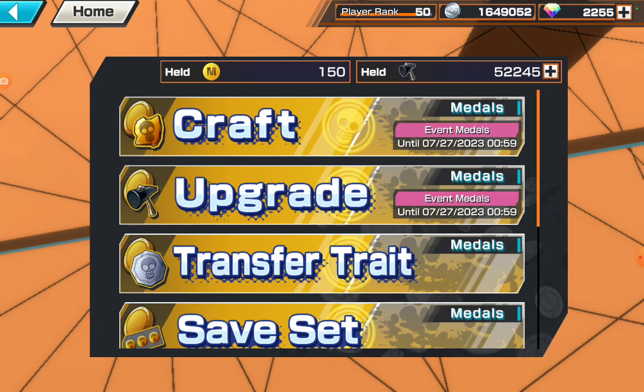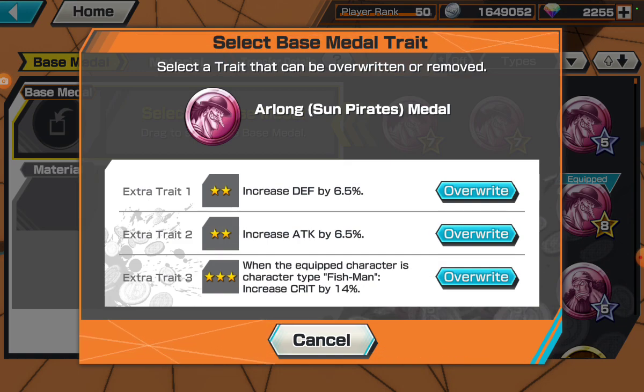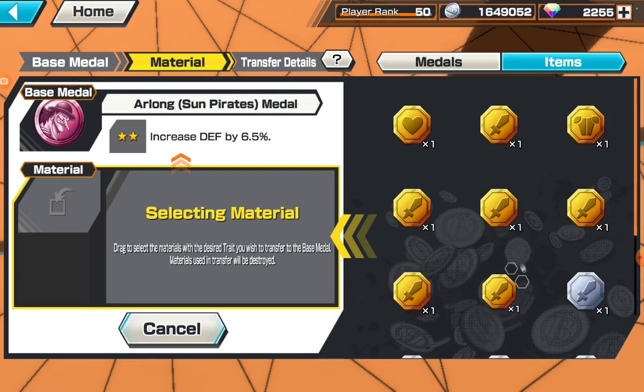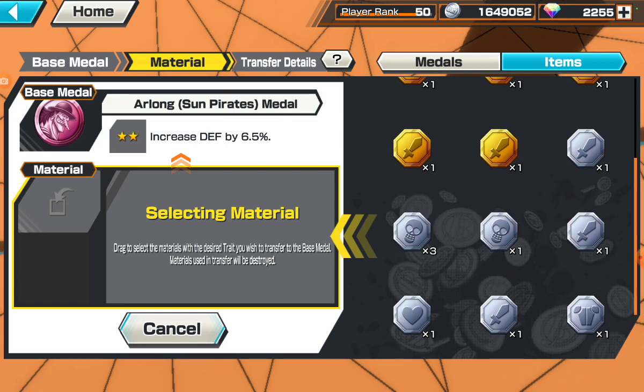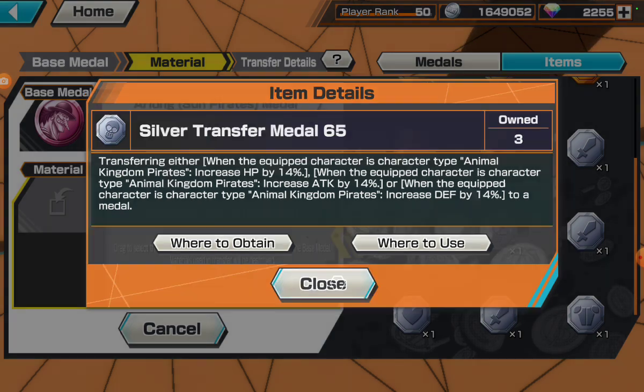Let's go to medal traits transfer. Say Arlong right — defense. If we go to medal items, you're going to get stuff like these over time when you're playing One Piece Bounty Rush. So if you read this, it says when the equipped character is a character type 'Animal Kingdom Pirates' — as you can see here in quotation marks — you do not want to apply this medal trait to this medal set.